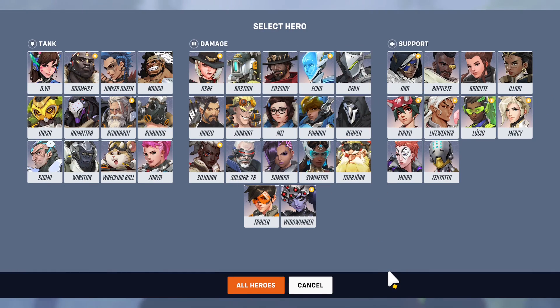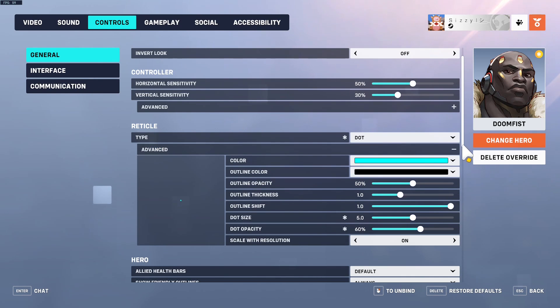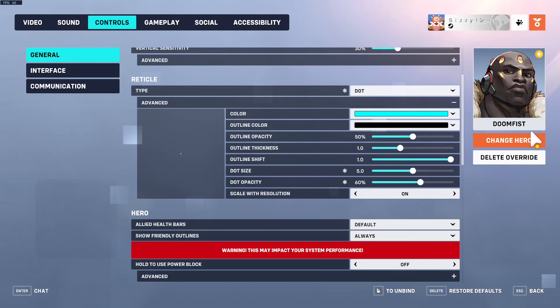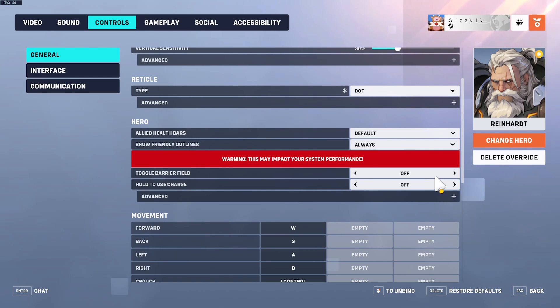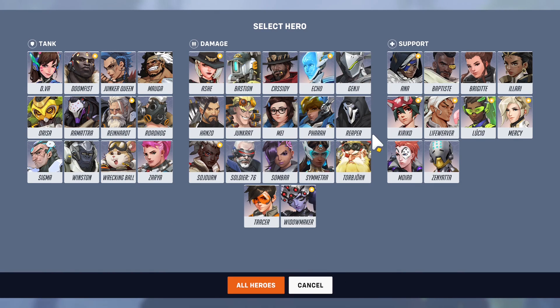Now for non-essential personal changes. For Doomfist, I change my crosshair to a dot — I found it helps me aim his shots better because his left click works a little differently than other heroes. For Reinhardt, I also use a dot crosshair but at about 5% opacity, because you shouldn't really be focusing on your crosshair as Reinhardt.